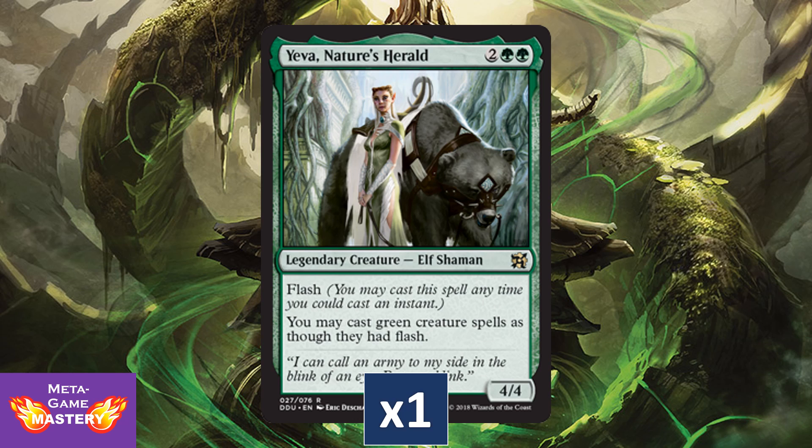Yeva, Nature's Herald gets a reprint here, and that's something I'm actually pretty excited about. While she's not all that valuable dollar-wise, she always seems to be sold out on the sites I'm looking at, so there must be some discrepancy between supply and demand. She's getting the new Legendary card frame, and having the ability to flash her into play as a potential combat trick — while also giving you the ability to flash all your creatures into play — makes her a great budget alternative to Vedalken Orrery for your green decks. Very cool inclusion.